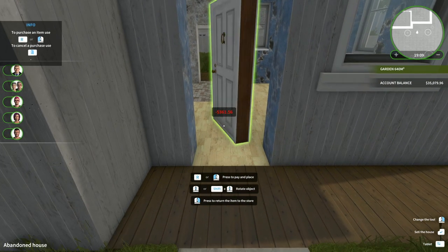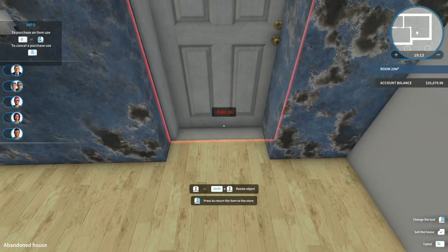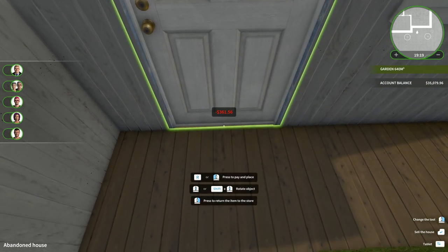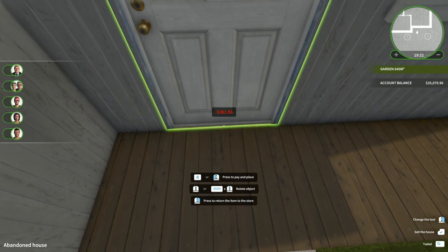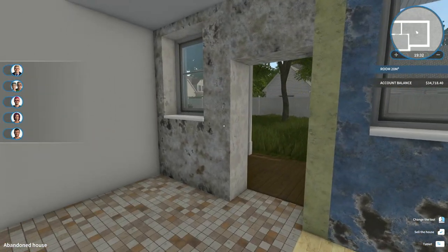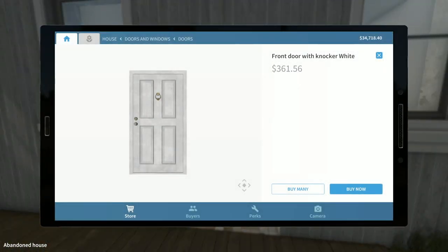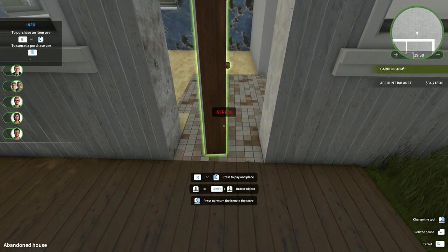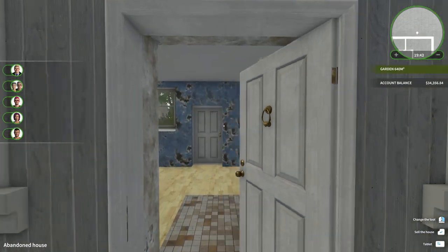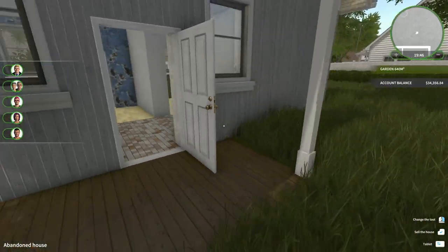Let's put our doors in - we're gonna use white exterior doors again. I say again, but you guys didn't get to see the first flip, super sorry about that - but we're back now so everything is okay. Let's try to recess the door and make it flush with the exterior. There we go, that looks better - it'll make it feel a little more open too. We'll do the same thing with the back door.